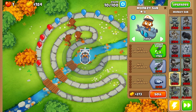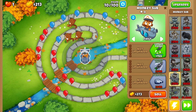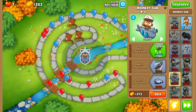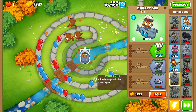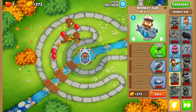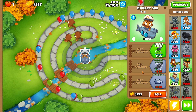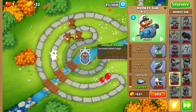We're going to wait to buy longer range darts just in case we need to upgrade one of these dart monkeys. The first upgrade we're going with is twin guns, because the monkey sub has a decent attack radius but balloons are making it further than we'd like, so twin guns is the right call.